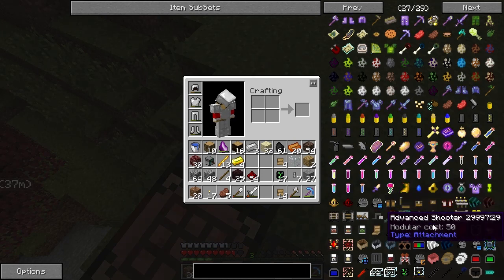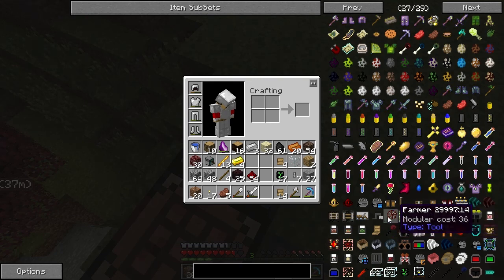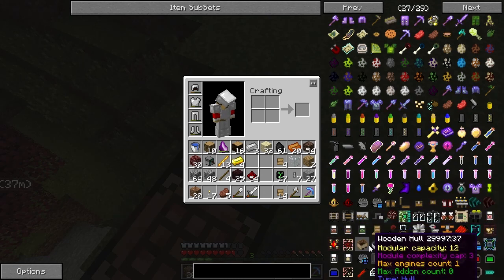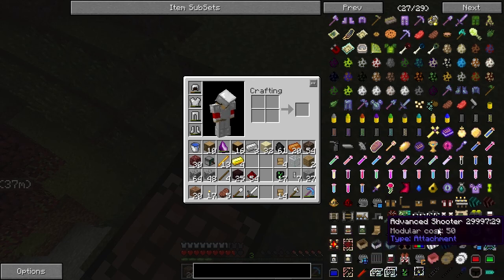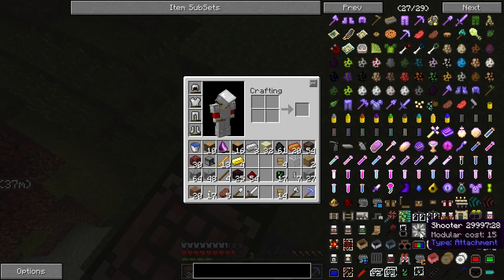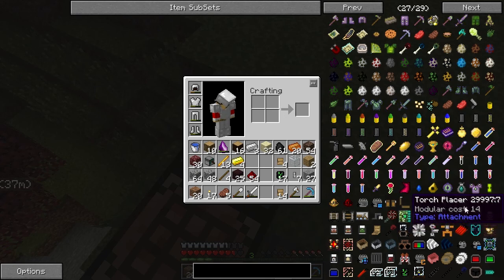There's also an extreme melter, invisibility core — so the cart can be invisible while shooting with the advanced shooter — divine shield, and brake handle so you can ride it. I can't wait to play with this more. So one other thing we have to make — but let's first assemble the cart.